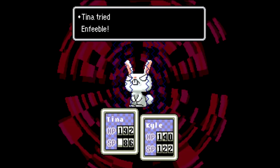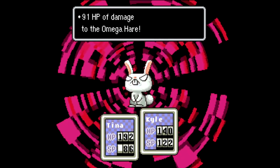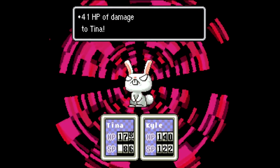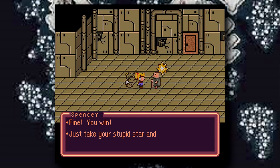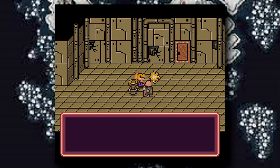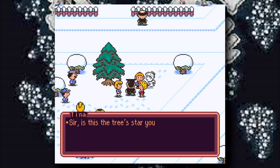A fun fact: thanks to RNG manipulation, we never see one of the Hare's attacks, which is him literally breathing fire and hitting the entire party for ridiculous damage. After defeating the Hare, Spencer throws a temper tantrum and tells the kids to get out of his room, so they yoink the star and take it back to the center of Bethel to restore the tree to its former glory.